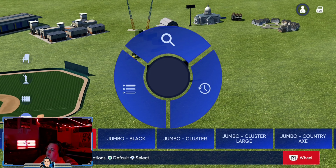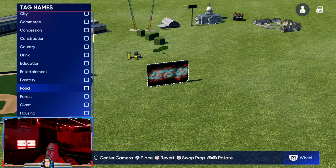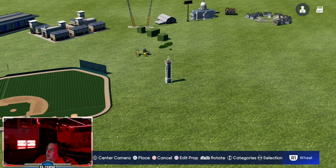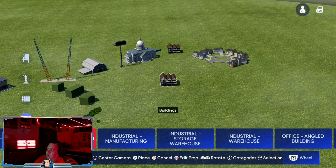We're going back in, searching by tag, going down to minor league kit again, confirming, and we'll continue through the remaining props.